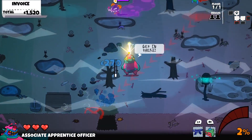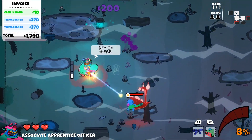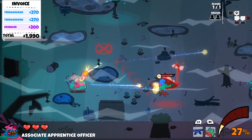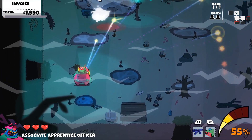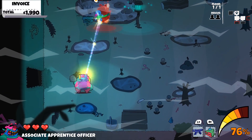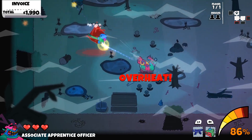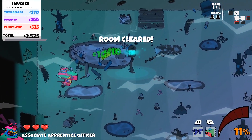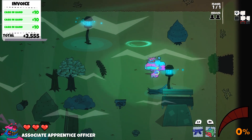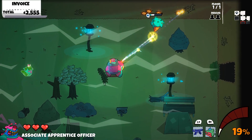I believe there's a total of four biomes at the moment. Each area you go into is procedurally generated using handmade rooms, but you never know where they're going to show up or what ghosts are going to be in them. Each biome has its own set of ghosts for you to bust. The general idea is you hit the ghost with your normal attack enough times to weaken them, then use your vacuum to suck them up. You can see in the bottom right that you do have to wait for things to cool off.